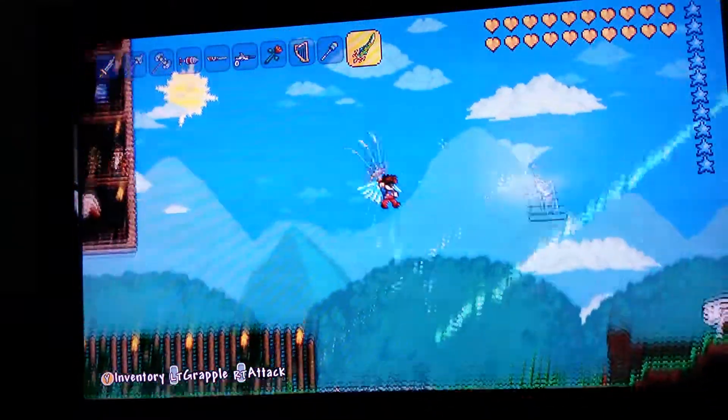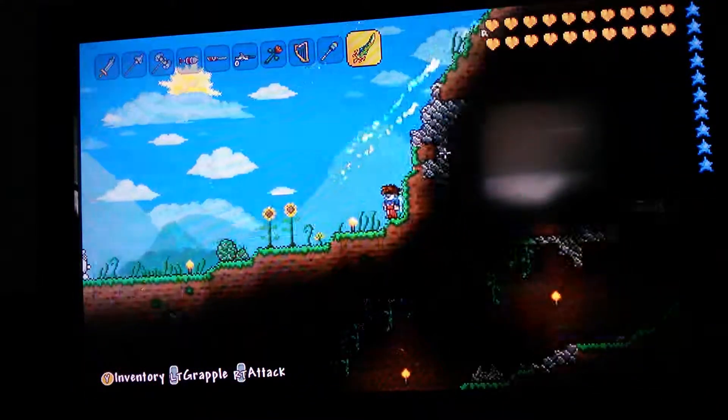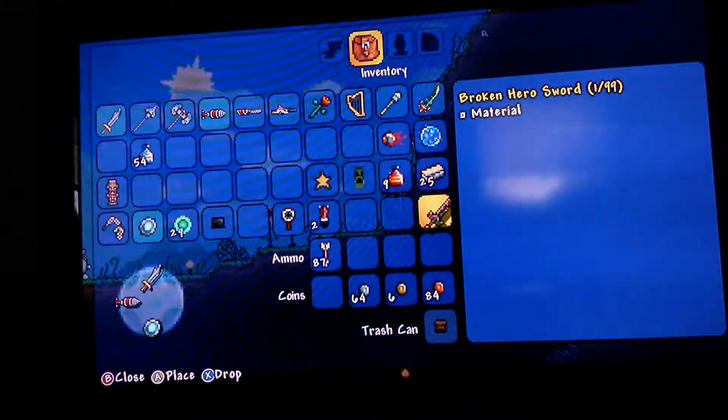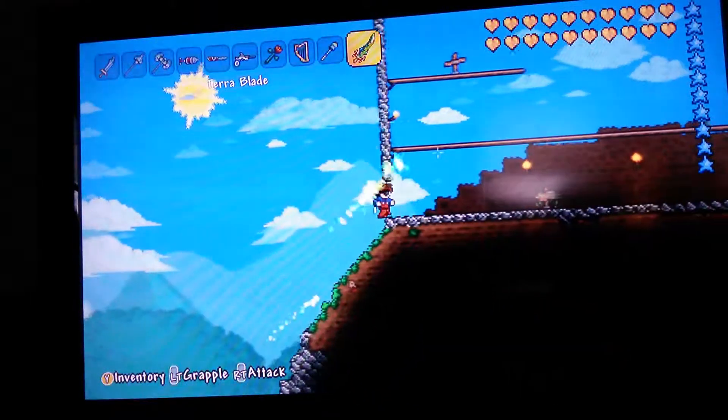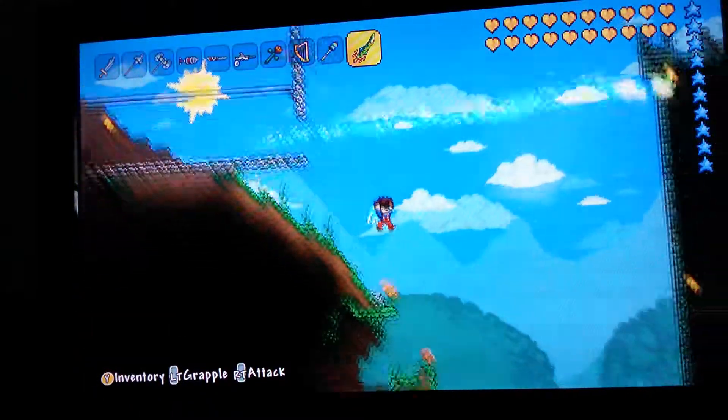The Terra Blade shoots projectiles, and as you can see I duplicated the items, so I have an extra — I could make a True Excalibur and a True Knight's Edge if I wanted to make another one for my friend.